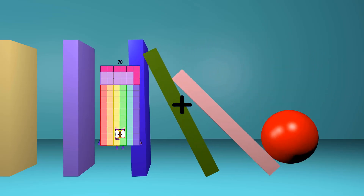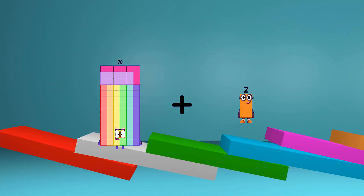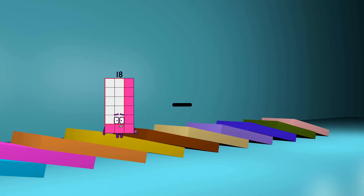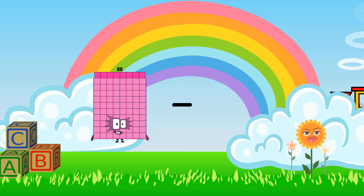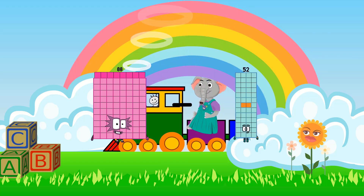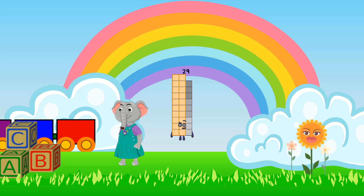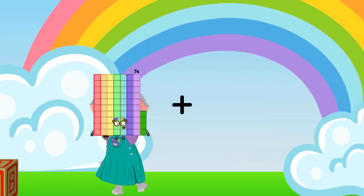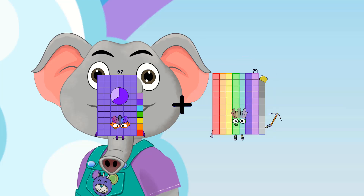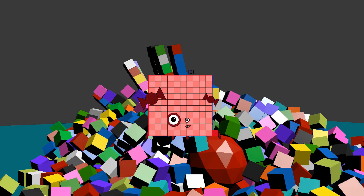78 plus 42 equals 120. 88 minus 59 equals 29. 67 plus 34 equals 101.